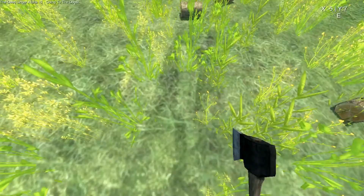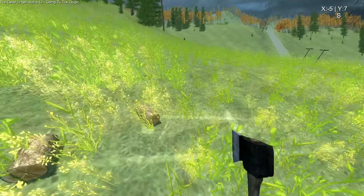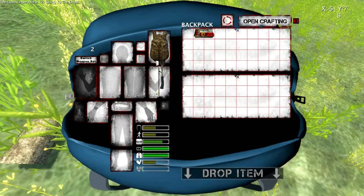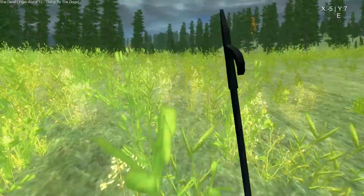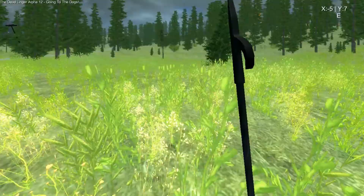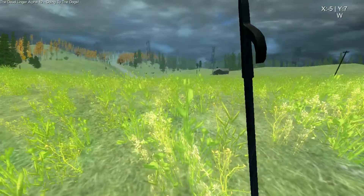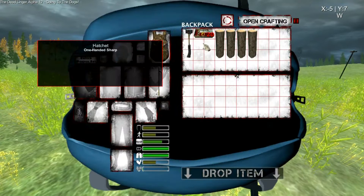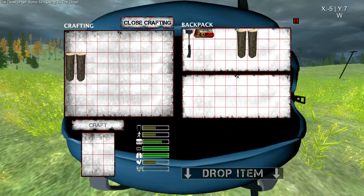That actually looked really cool with the sunlight streaming through the leaves. Alright, open crafting. So if you put in a single log, you can craft a 2x4. If you put in 3, you craft a fire pit.